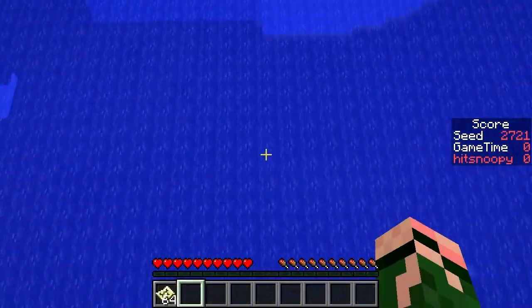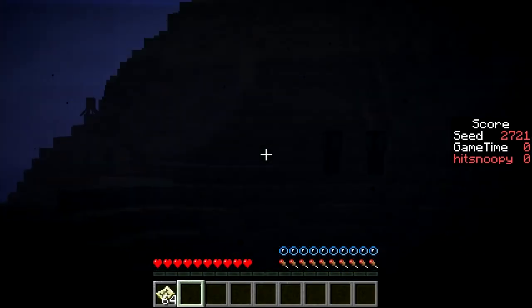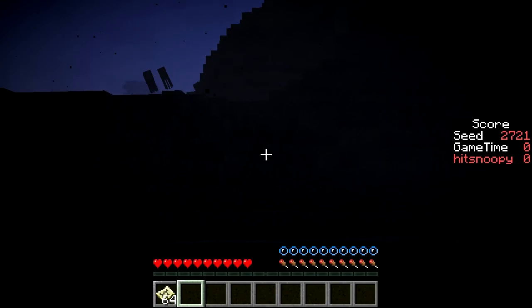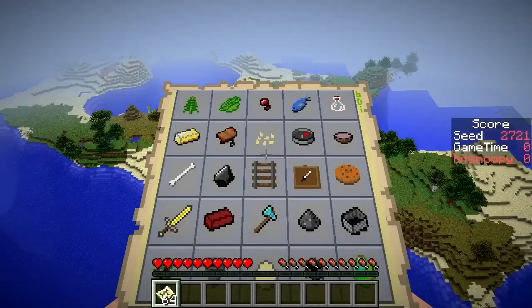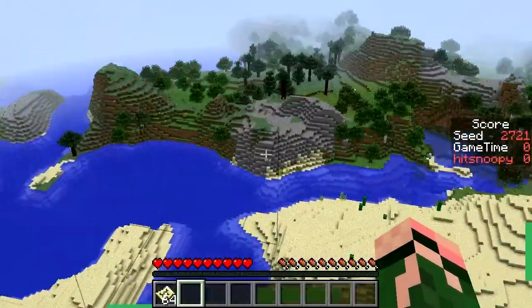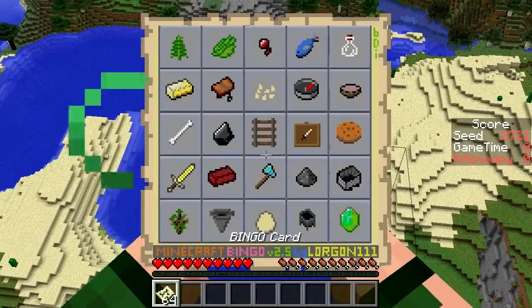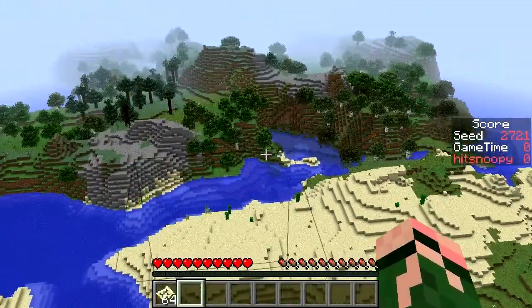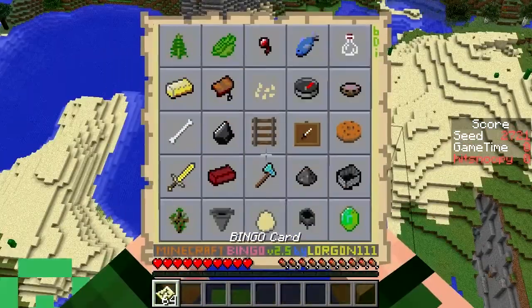That doesn't require too many mob drops. Facing that way — there is a jungle nearby indeed. So the cookie — no, there's no jungle, that's Savannah. Okay, I'm turning around and heading that way for those trees.